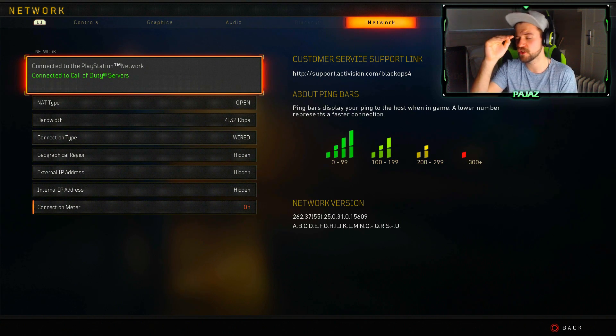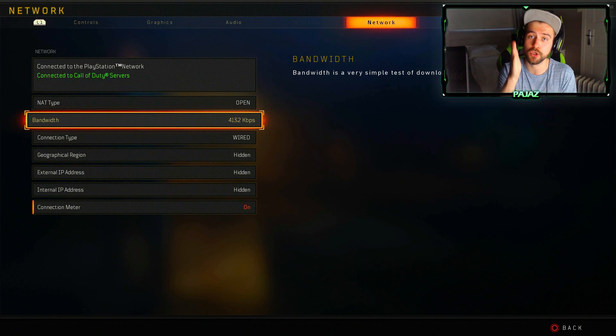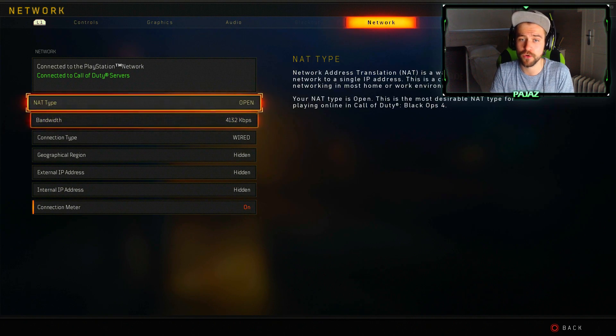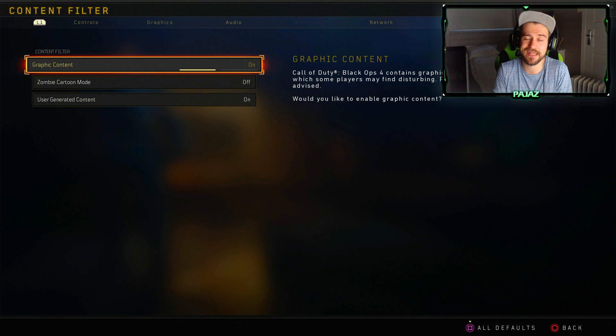A ping from 30 to 60 is optimal. Then we have bandwidth — this should be as high as possible, around 4,000, which is really good. If it's down to 2,000 or 1,000, what you should do is unplug your modem and router, wait a little bit, plug them back in, and this should improve things. Having higher bandwidth allows you to have a better connection and a better online experience. And of course, if your NAT type is open, that signals that you have pretty good internet as well.